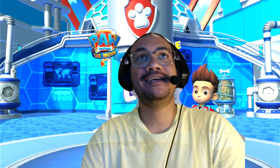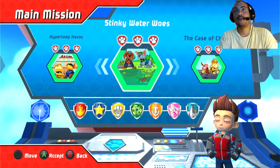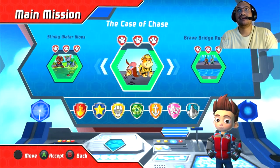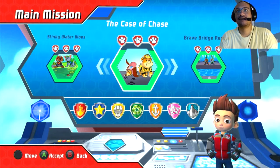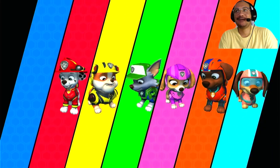Hey there ladies and gentlemen, welcome to another episode of Paw Patrol the Movie: Adventure City Calls. Let's join our favorite pups. In our last episode we played stinky water woos. Today it's the case of Chase — Chase seems to be missing, let's see if we can find him.